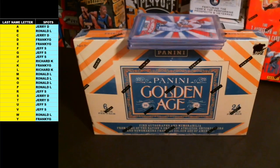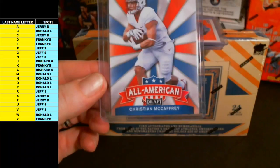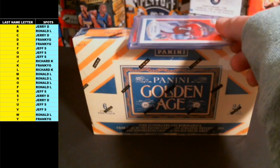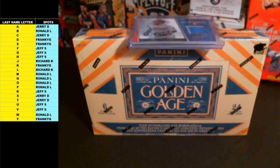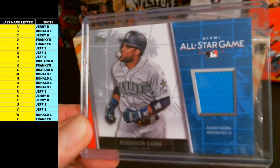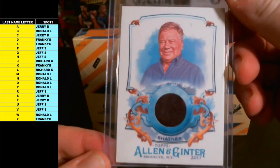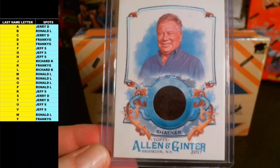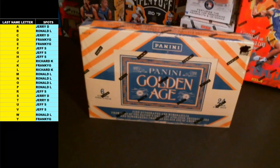Let's start with these bonus hits. First off, going out to the letter V is the Votto and Cody Bellinger dual, and that is going out to Jeff S. For the letter M, that is going out to Ron L. John L picks up the McCaffrey. For the letter E, Frankie G picks up the '90 Fleer John Elway. And for the letter C, going out to Jerry D — Robinson Cano, All-Star game used memorabilia card. And going out to the letter S, that is for Jerry D as well — William Shatner used memorabilia. So congrats on those bonus hits guys.